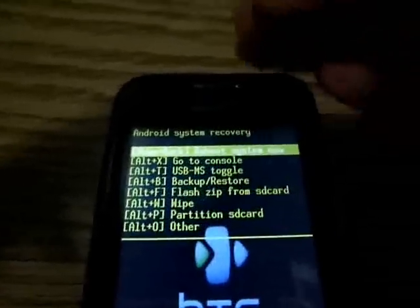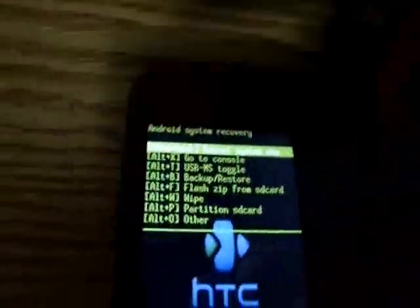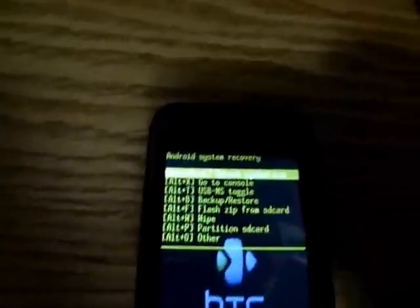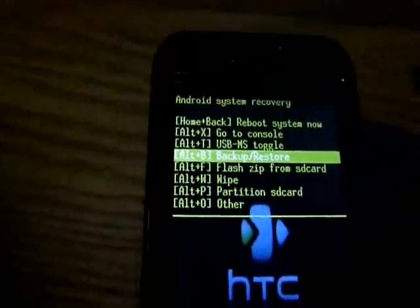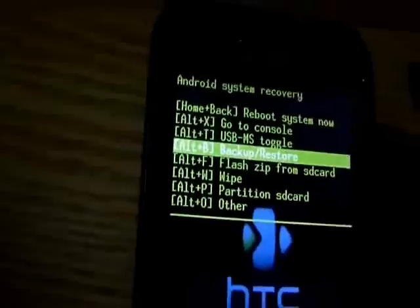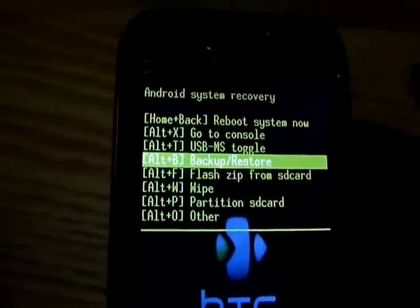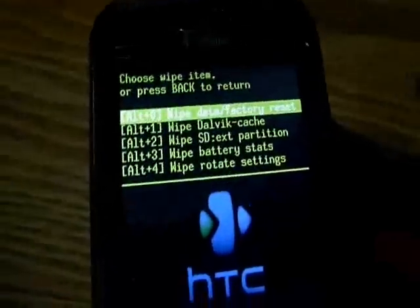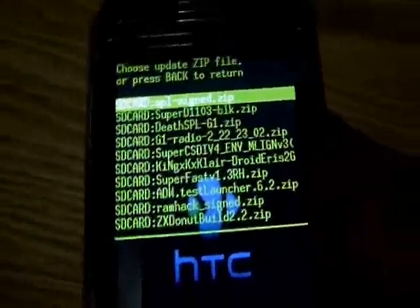I'm going to show you how to flash the ROM. First off you need the DEXT SPL and the latest radio — put those files on your SD card along with the ROM, then close your phone and reboot into recovery using Home and Power. When in recovery, wipe your phone, flash the radio, wipe again, then flash the DEXT SPL, wipe again, and then flash the ZX Donut Build ROM.